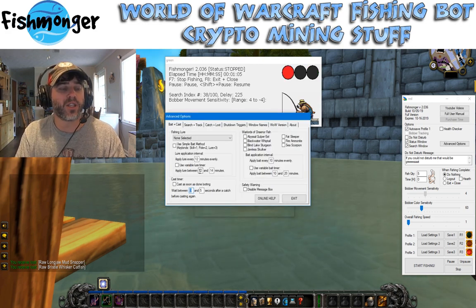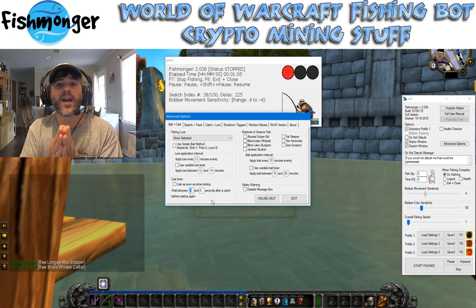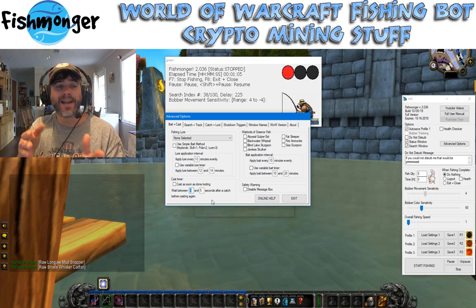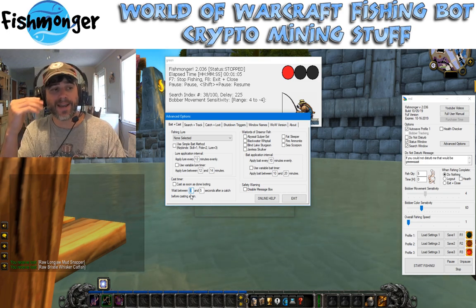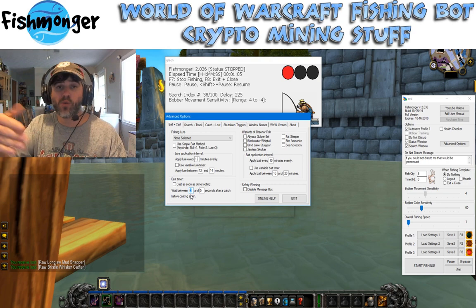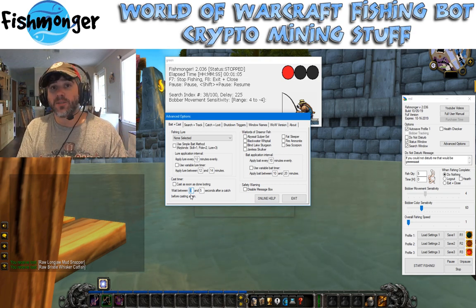Just a quick note about these variable timers: in the cast timer, it says between 0 and 5 seconds, but it won't just pick from the integers 0, 1, 2, 3, 4, 5. It will actually pick a number between 0 and 5.99, with two-digit precision after the decimal point. So it might cast at 1.97 seconds, then 2.32 seconds, then 0.17 seconds. There's a huge number of possibilities for casting.